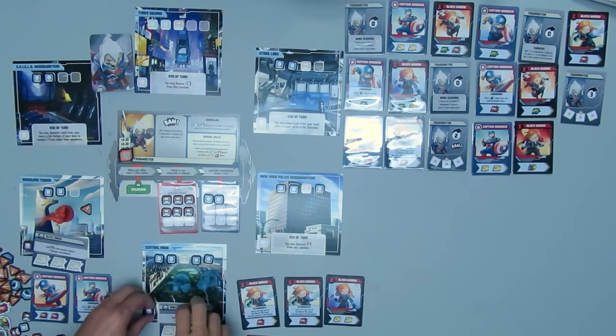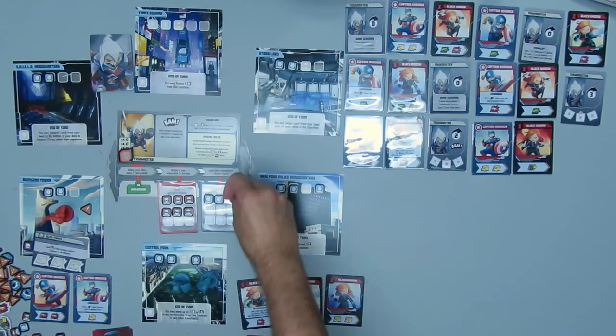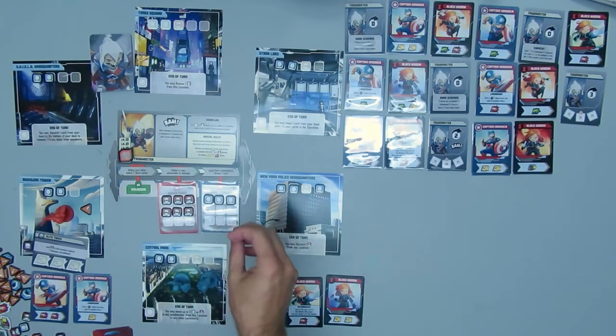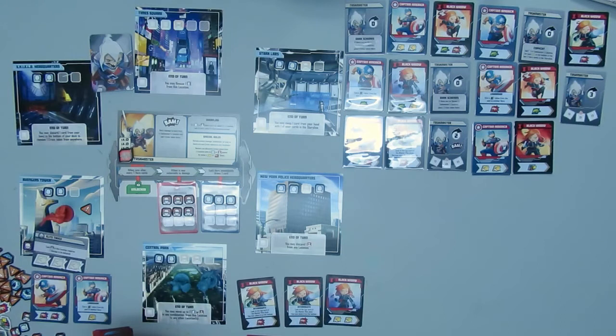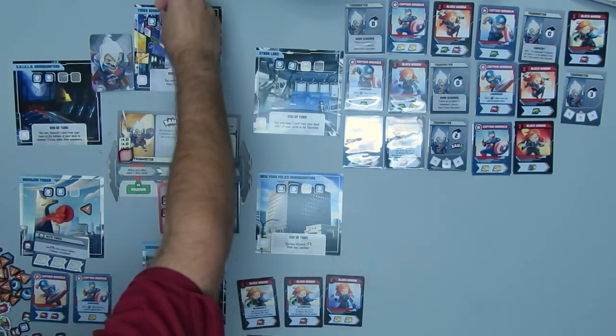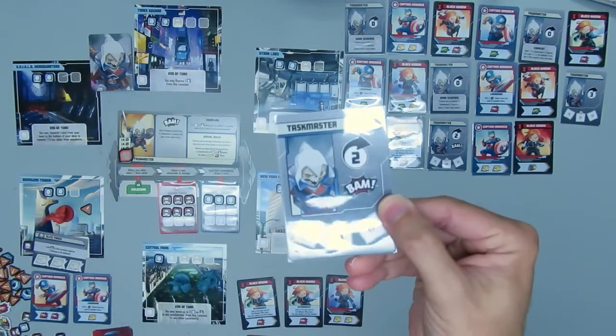That would have made each civilian in this location require one extra heroic action to be rescued. Central Park's location effect: you may move up to two civilians or thugs in any combination from this location to any other locations. Which is what I do — I take two of them and move them up to Times Square, trying to spread out those civilians and thugs a little bit.